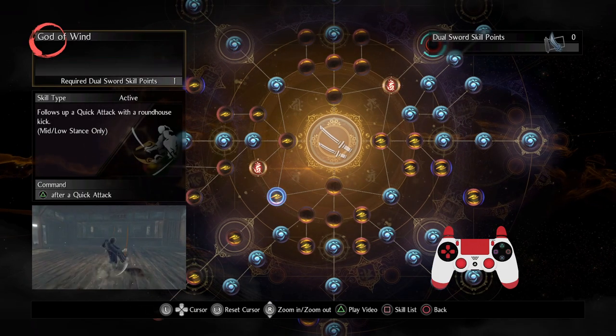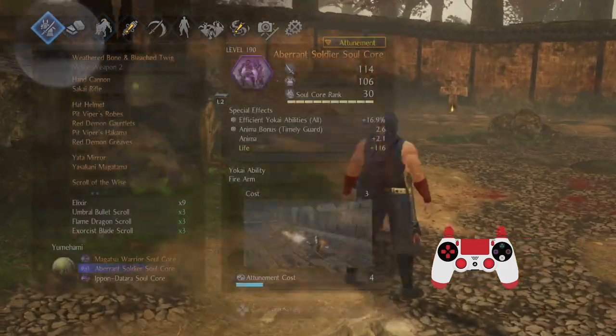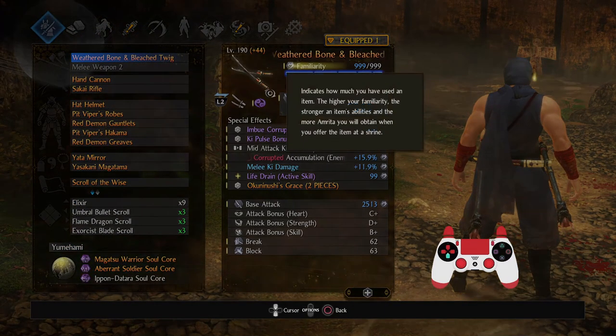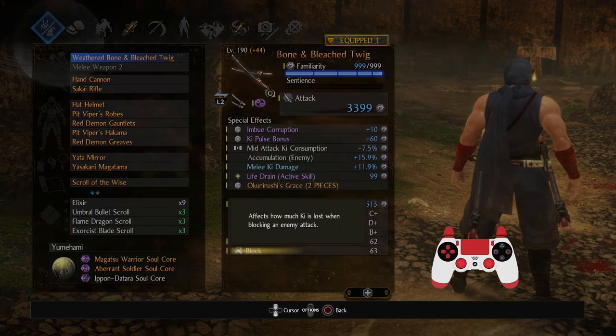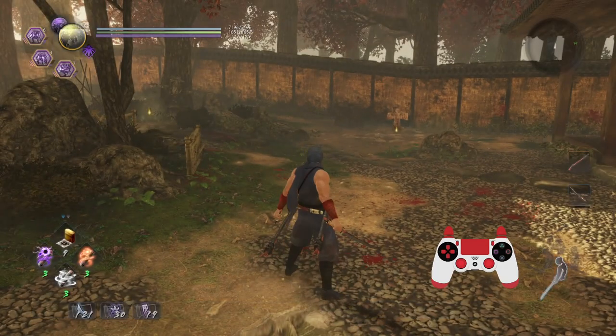Dual Swords, in my opinion, are very defensive - even more so than the Sword - but they can also be stupidly powerful with buffs like Mind's Eye, which is 80% extra melee damage if you pull it off. The block stat is actually pretty high compared to other weapons, so treat this very defensively.